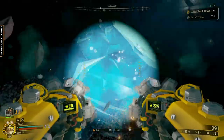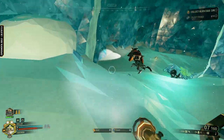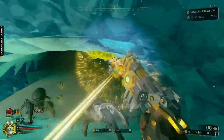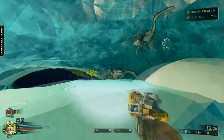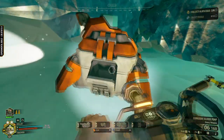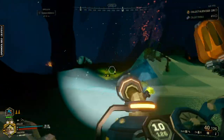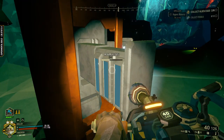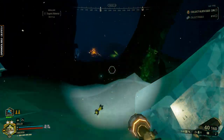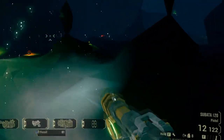It honestly just feels so satisfying. I'm just going to keep saying these exact same words over and over again — it feels so satisfying, it feels great, I'm just so in love. And I'm finally able to use different overclocks with the Sabata and feel like I'm actually dishing out damage. I do really wish I brought the faster rate of fire, or the faster charge speed on the Corrosive Sludge Bomb, but oh well — I wanted to save ammo, and I have been, because I've just been using the Sabata.